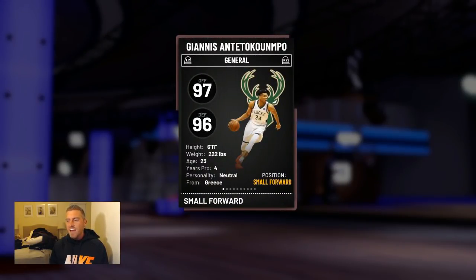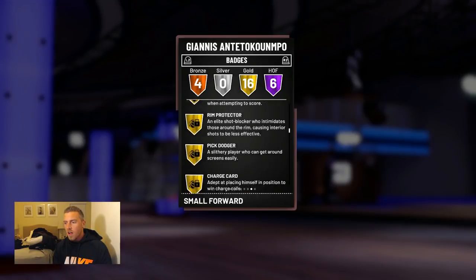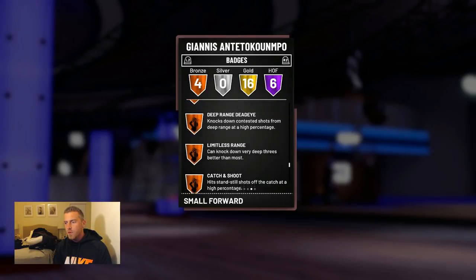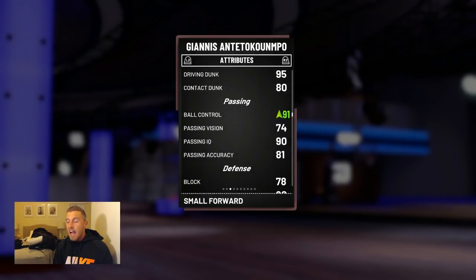He is 97 offensive, 96 defensive. Looking at the Hall of Fame badges, he's got Fast Break, Chase Down Artist, Relentless Finisher, Acrobat, Posterizer, Lob City Finisher, along with four others. Someone added badges like Bruiser, Deep Range, Dead Eye, Limitless, Catch and Shoot, but didn't finish applying them, so we're not counting those.